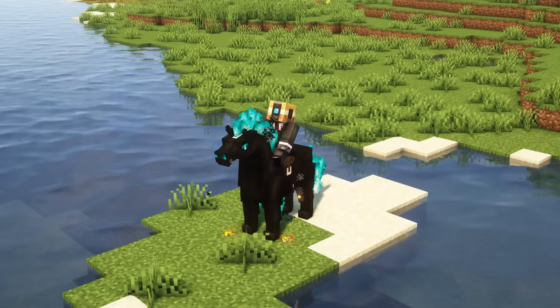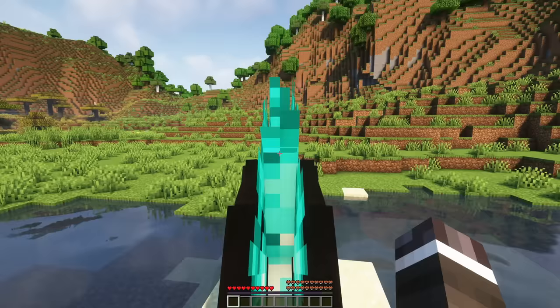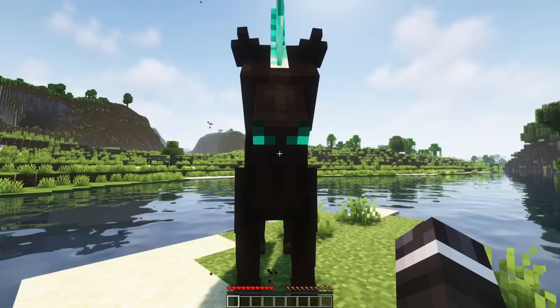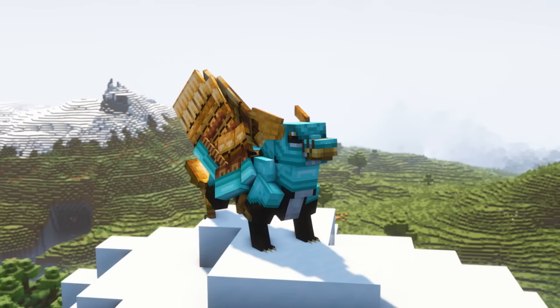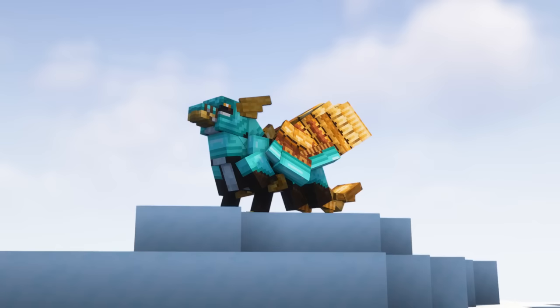You can access the mount's inventory either by sitting on it and opening your inventory, or by double right clicking a mount with an empty hand while sneaking. Here you can insert or extract a saddle, put items in the inventory, and also add armor, because tamed mounts can be equipped with horse armor.